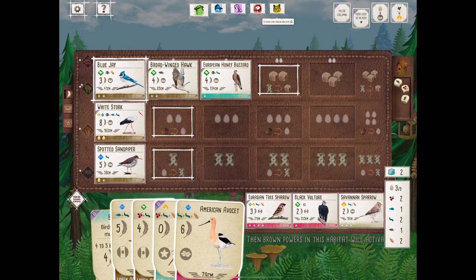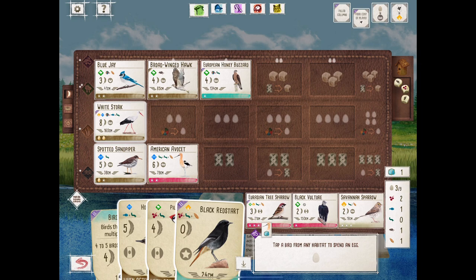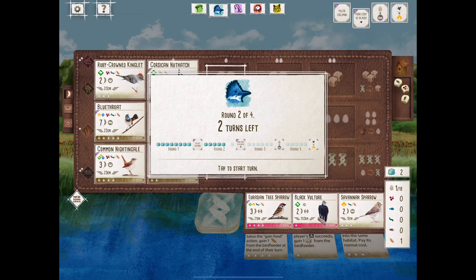So hang around, hit that subscribe button. Can't wait to show you round three and round four — these scores get crazy. American Avocet going down just like we wanted, and only one turn left in round two. We'll probably draw cards or lay eggs with that player next.